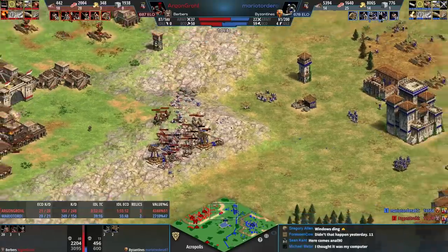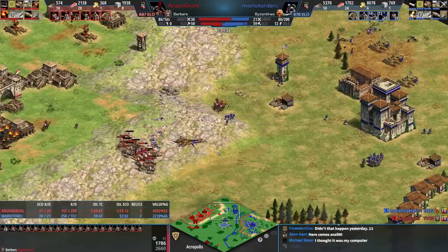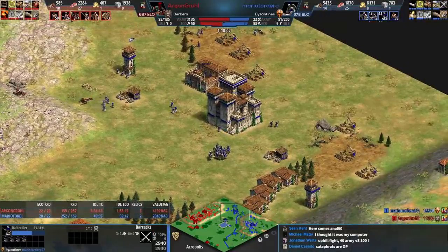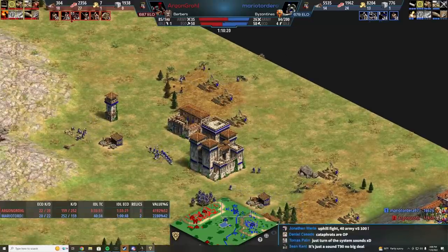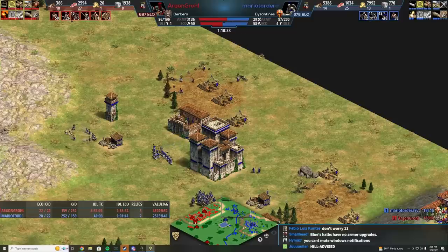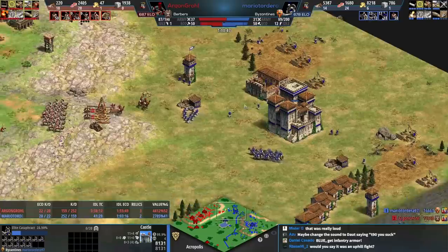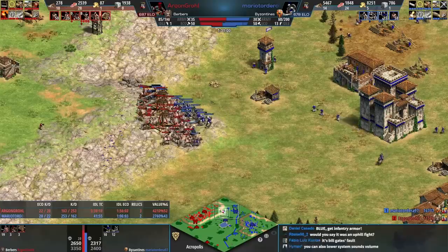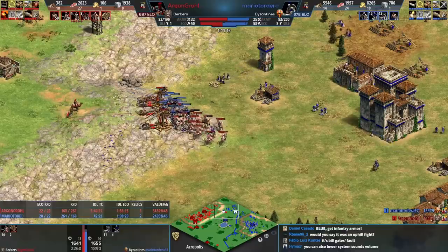Red is coming in — nope. He went to three trebs but now doesn't have the army. If he had the army there the whole time the castle might have gone down. Still not a fun fight for blue to be fighting uphill, but the cataphracts can take out the trebs. The castle's going to stay up — that Hoardings upgrade plus being Byzantine saved this castle. Over 4,000 HP was taken off but still not enough, and blue just backs away again with a lot of gold.